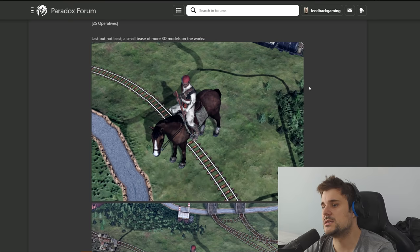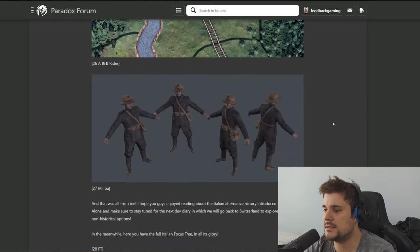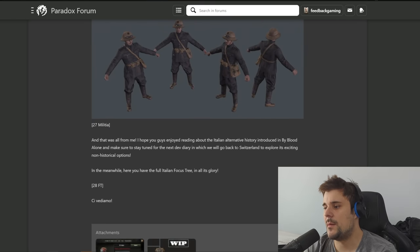Last but not least, a small tease of more 3D models in the works: we have a cavalry boy with a red hat, a camel rider with a red hat, and a T-posing figure in African-themed attire. Next dev diary will be about the alternative paths for Switzerland, which is going to be super exciting because Switzerland is like the most unknown nation in the game - it's going to be exciting to see.